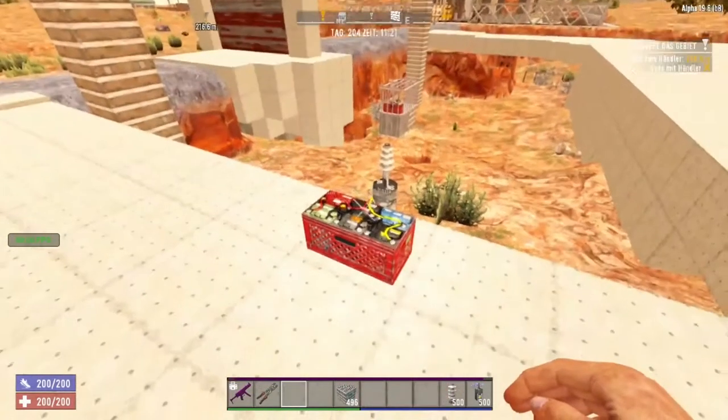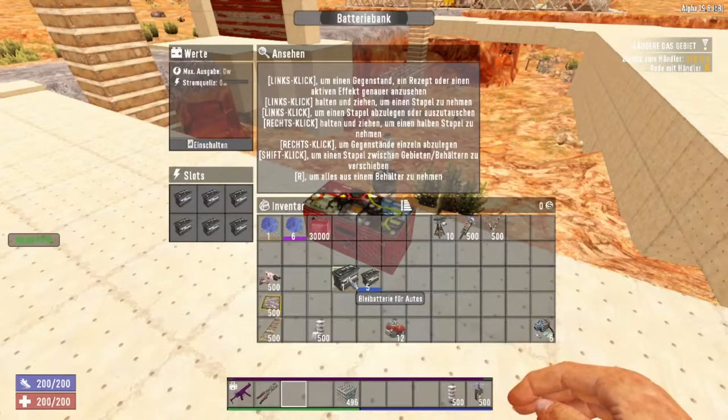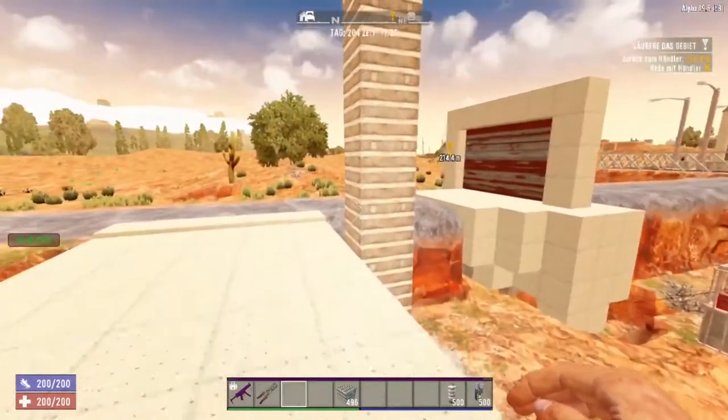Let's take a look at how to start this. When you look inside, you can see the maximum output is at zero and the sources are also at zero. We have different kinds of batteries here — this is a level one battery, this is a level five battery. If I drop them inside, you can see the maximum output will be 29.